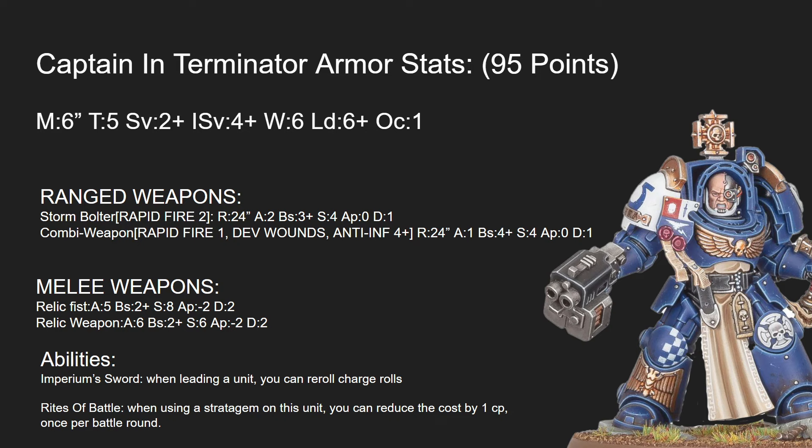Let's get into their stats. The Captain in Terminator Armor comes in at a relatively low 95 points. He has movement 5 inches, not 6 — sorry about that. Toughness 5, a 2+ save, a 4+ invulnerable, 6 wounds, leadership 6+, and OC 1.